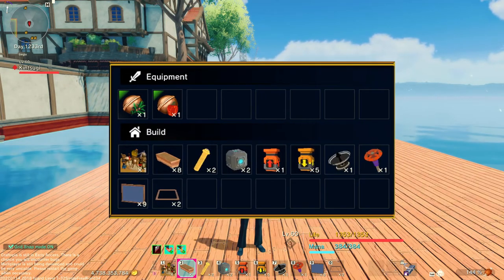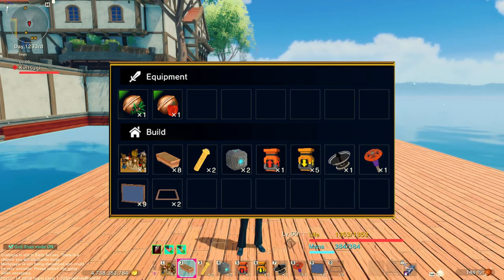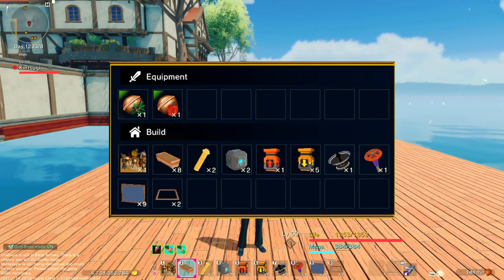To do this build you're going to need these materials. You'll only need one hell pepper seed and one red herb seed for this, because the seeds will continue growing with these planters.